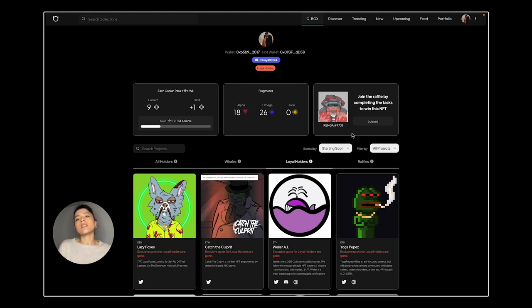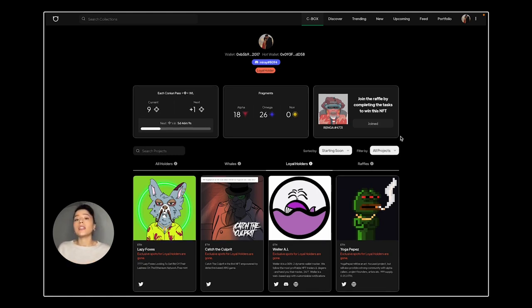We allocate exclusive whitelist spots for each holder category. If all spots saved for the whales are gone, whales can claim any other available spot. Same for loyal holders. If a whale claims a whitelist spot on an all-holders tab while there are still available spots for whales, the spot will be reduced from whales' total spots, not from all-holders' spots. Claiming whitelist spots is first come, first serve. The total spots for a project will be live in batches during the first 24 hours to make it fair for every time zone. The official links of the projects are visible so you can do your own research.